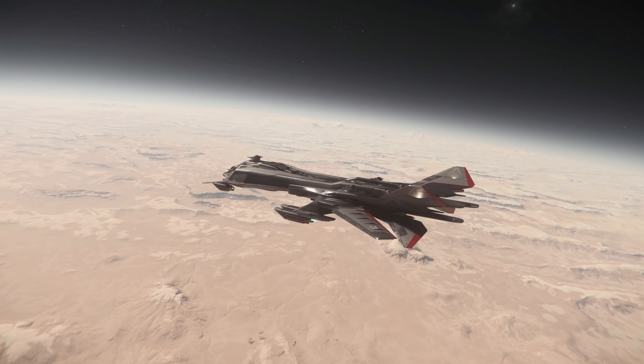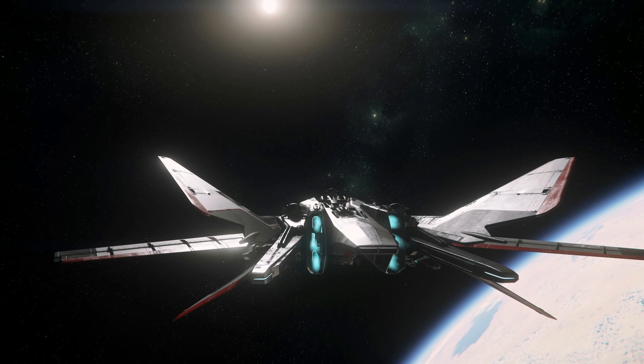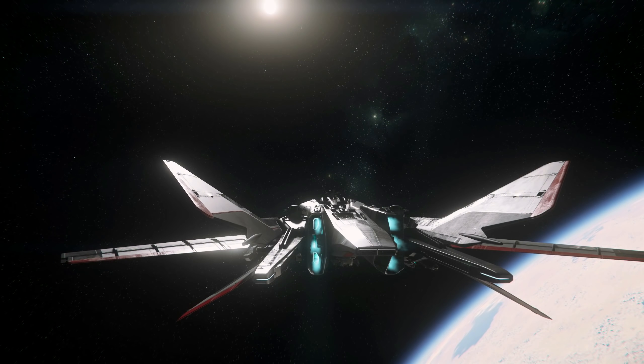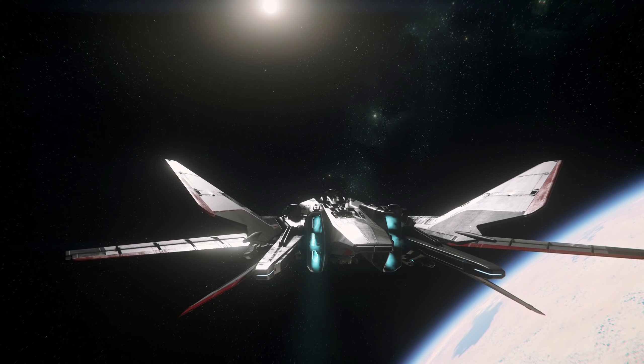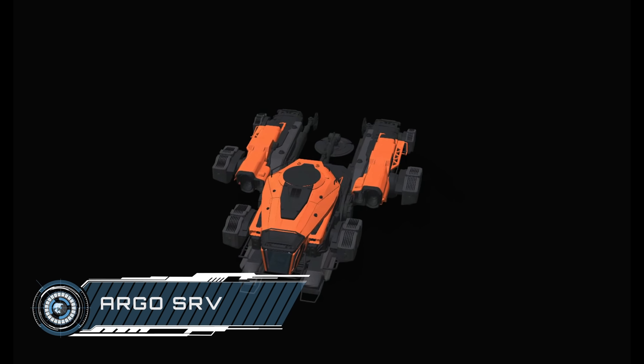The Hull A's first bigger brother, the Hull B, is next up. Billed as a competitor to MISC's own Freelancer line, with a cargo capacity of 384 SCU, it far outstrips anything in that particular series. The Hull B definitely punches above its size for cargo capacity, but as with all of the Hull series, the external nature of its pods is a risk trade-off that would-be haulers are going to need to be aware of.